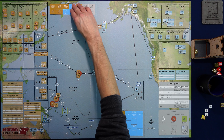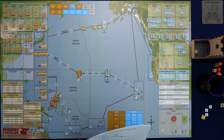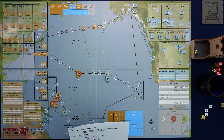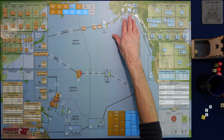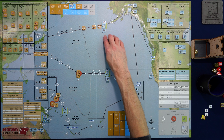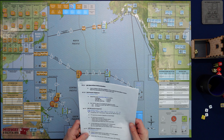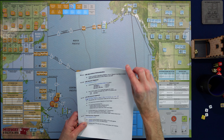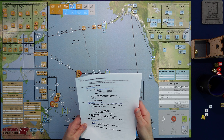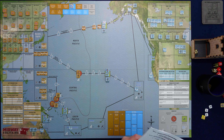Now we go to the USN reaction segment. Here you launch carrier-based bombers and fighters against spotted task forces — but I have no carrier-based units in task force eight, only a destroyer and a cruiser. I do have one bomber in the Aleutians. And for CAP missions you'd need fighters in the Aleutian Islands, which we don't have. I think that's all we can do for the US reaction segment.